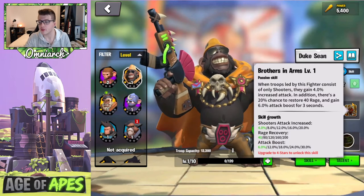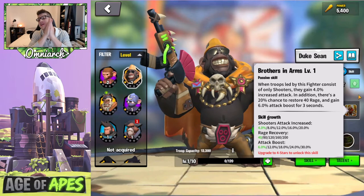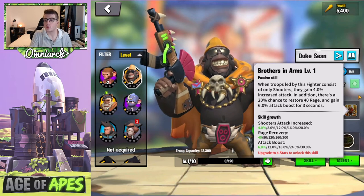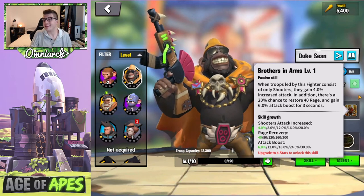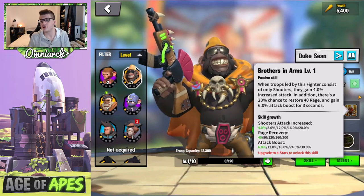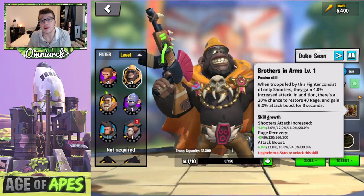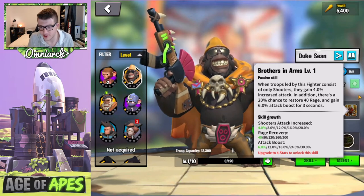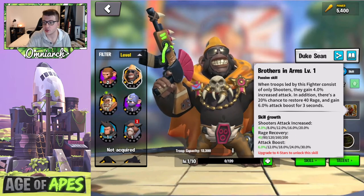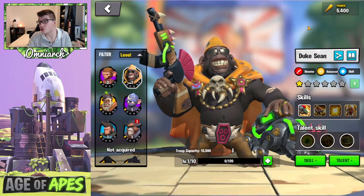Duke's final skill is called Brothers in Arms. When troops led by this fighter consist only of shooters, they gain 20% attack. In addition, there's a 20% chance to restore 200 rage and gain 30% attack boost for three seconds. That means one in five turns you're getting 200 rage — a fifth of your active skill cost — and 30% more attack, bringing potential total stats to around 95%. This is essentially a rage engine, meaning his active skill goes off more often, which further increases the chance of triggering that bonus damage factor.